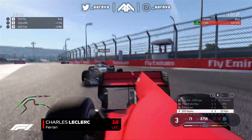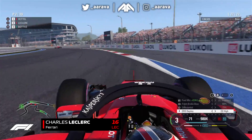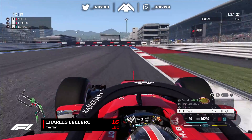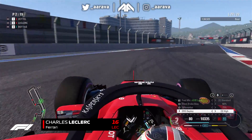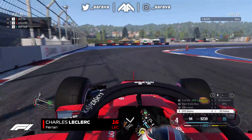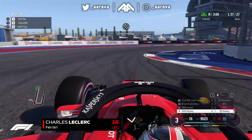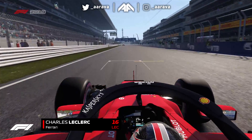Vettel is going to get the win — it looks like I've lost the Grand Prix. Even without fighting Vettel, Bottas has closed up to me because tyre wear has kicked in. At Russia I'm just not very good at managing the tyres at the very end of the stint — the rear end starts to step out. Just trying to park the car through these last few corners, staying ahead of Valtteri Bottas. Vettel comes through for the win at the Russian Grand Prix, but crucially we make it second place — and a 1-2 for Ferrari.